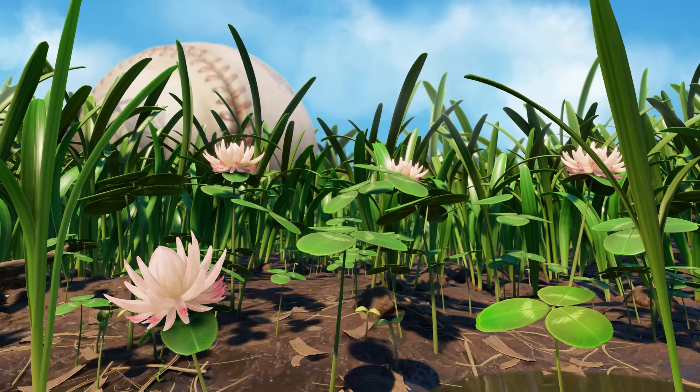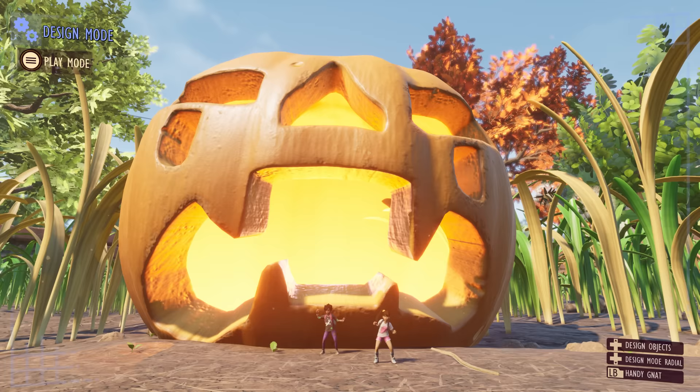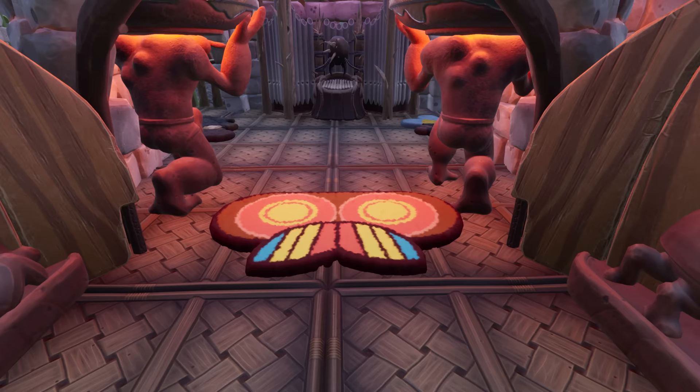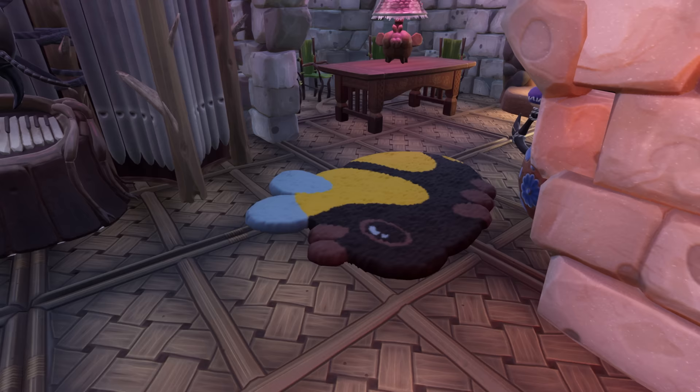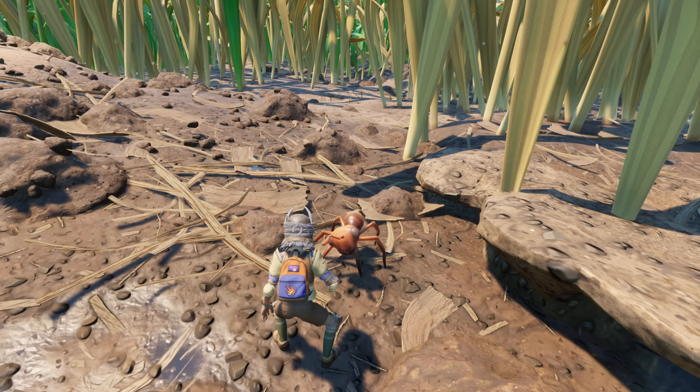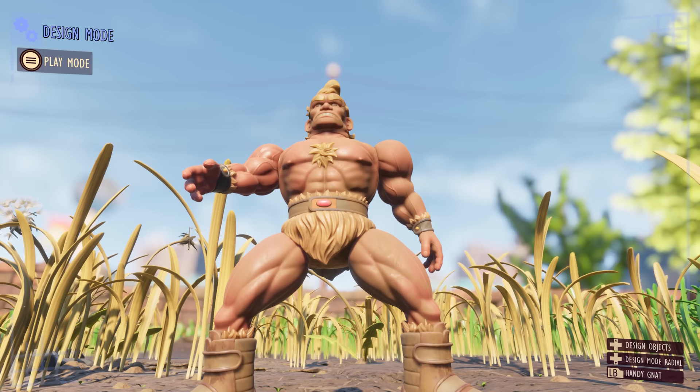As we come to the end of our Fully Yoked vlog for the 1.4 update, let's recap. Grounded is now beefier than ever, with new content that transforms your backyard into endless possibilities — so much so that we couldn't even mention everything here, and we encourage you to check out the full patch notes. Whether you're a first-time explorer or a seasoned survivor, this update is sure to add a fresh twist to your backyard adventures.